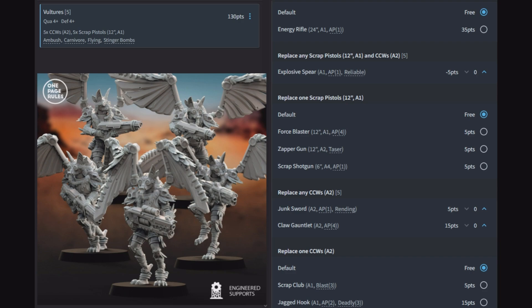Moving on to Vultures — quality 4, defense 4, you get 5 of them. They have 5 close combat weapons with 2 attacks apiece and 5 scrap pistols (12-inch A1). Rules: Ambush, Carnivore for plus 1 to hit in close combat, Flying so they pretty much ignore all terrain, and Stinger Bombs so each model rolls a die when flying over enemies and on a 6 the enemy takes a hit. You can replace all scrap pistols and close combat weapons with energy rifles (24-inch A1 AP1). You can also replace any scrap pistol and close combat weapon with an explosive spear — only one attack but AP1, reliable so it hits on a 2, meaning you lose one close combat attack but it almost always hits.